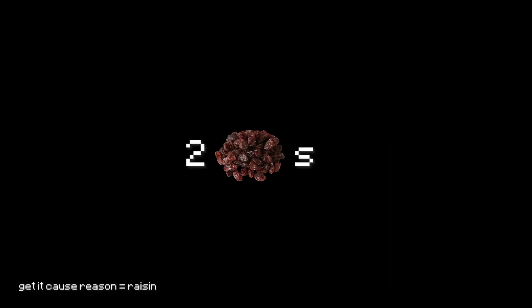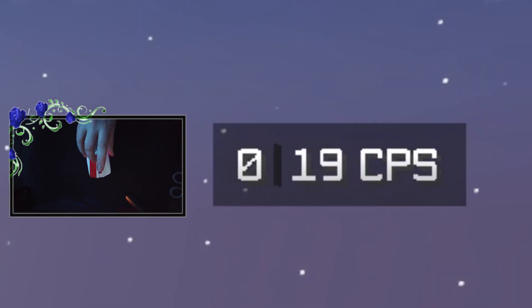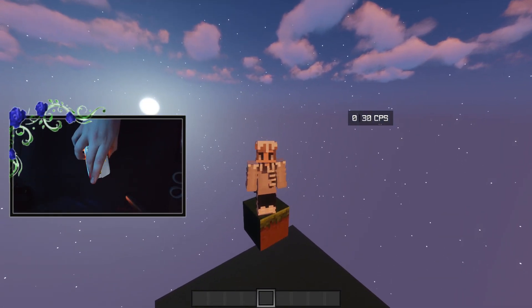Hey guys, welcome to the video. Before we get started, there are two reasons why you've clicked on this video. One: your Glorious software just does not work and your wireless Model O is just not double clicking. The first part of this video is going to be how to fix that and what settings to use. The other people that clicked on the video are most likely wanting to see this thing in action — drag clicking, god bridging, and all that stuff. That is going to be at the timestamp shown, so skip ahead if you want to see me god bridging.